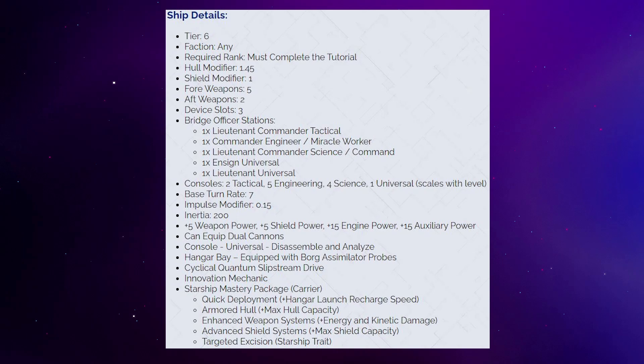The console layout is two Tactical, five Engineering, four Science, and one Universal. This ship will be a really nice candidate for the Advanced Engineering IsoMag consoles — counting the Universal console slot you'll have six of them, plus two more if you upgrade to T6X2, totaling a potential of eight IsoMags. However, it won't be great for vulnerability exploiters and locators from the Fleet Spire because you've only got two Tactical console slots. Even at T6X2 you'll only get a maximum of four, and you'll probably lose one to make space for Locus Custom Fire Control.